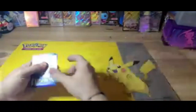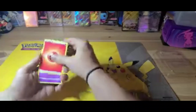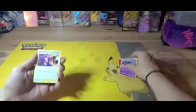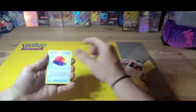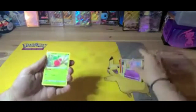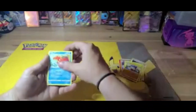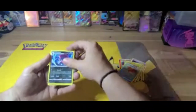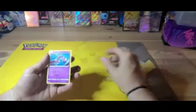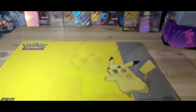Brilliant Stars pack — common cards: energy, cradle, premonition, pot helmet, Carbink, Clefairy, Cherubi, Cherubi sock, Cramorant. Got a reverse holo Weedle and a Mewtwo, and that is actually my favorite Pokémon — Mewtwo!